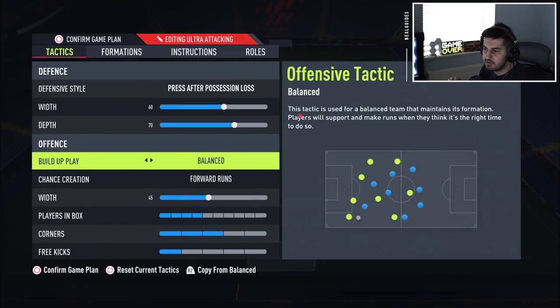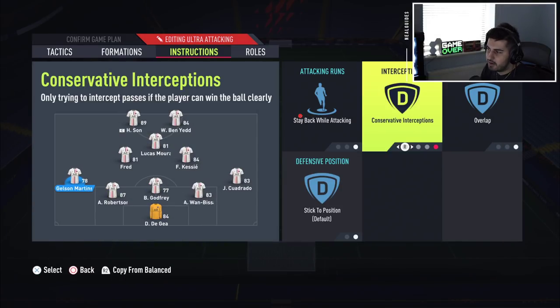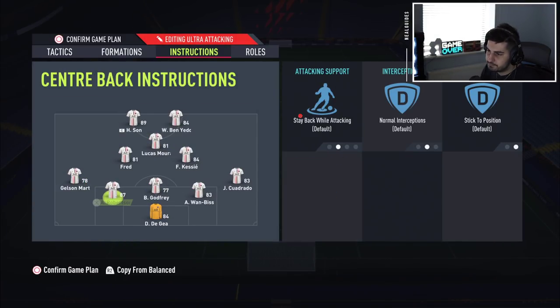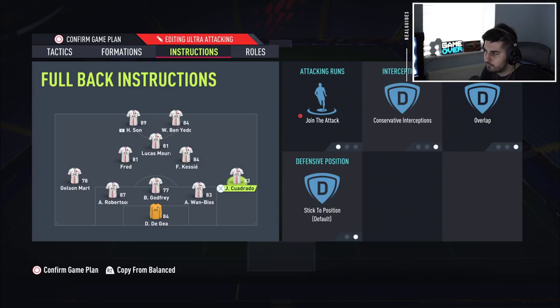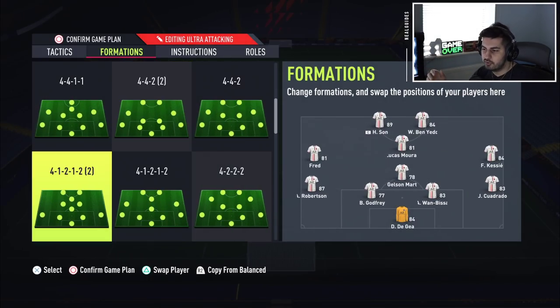For tactics on the 5-2-1-2, just do fast build-up, forward runs, and have the left back and right back on join the attack with overlap — you're pretty much laughing. It's a very good formation going forward and I've had a lot of fun with it over the last couple of years. I'll be releasing a full tactics video on this one soon. Just be aware that right now the AI defense is very OP, so be careful without CDMs. I'm not going to lie and say these formations are very good defensively — they're quite attacking, so bear that in mind.